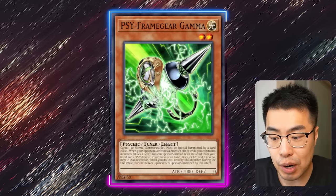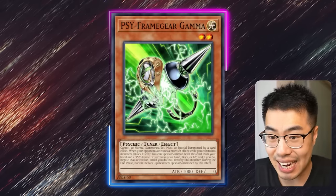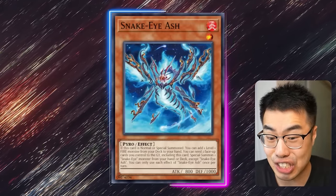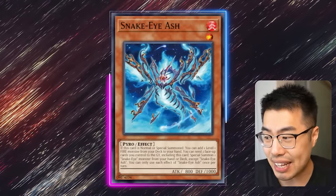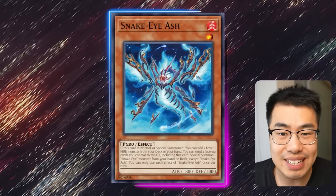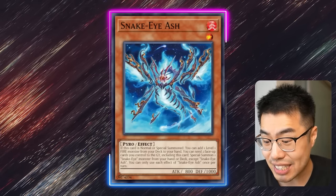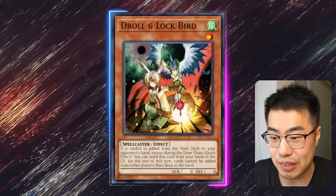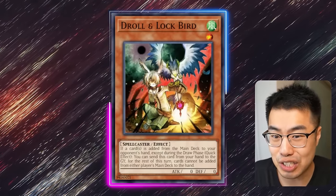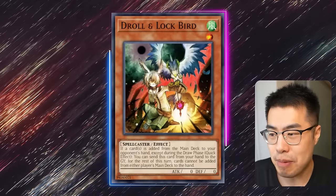Fire King players are not going to be leaving their bodies on the field. If you actually use Gamma against a Snake Eyes Ash, the implication of that is just so huge — not only do you negate the effect, but you also get rid of the body, so they're not going to be able to use the effect to tribute later on and they're losing a body to Link Clive. And on top of all that, if you happen to have it during your turn, you can actually resolve it against something like a Droll and Lockbird. If you go: okay, I'm going to activate Bonfire, Surge, you're going to Droll me — okay, I chain Psyframe Gear Gamma — it's just game.